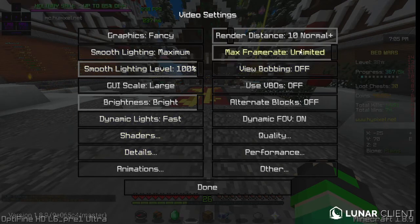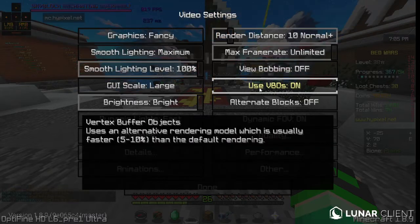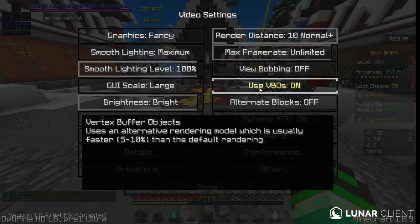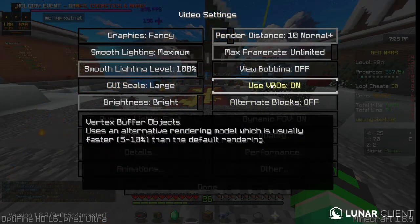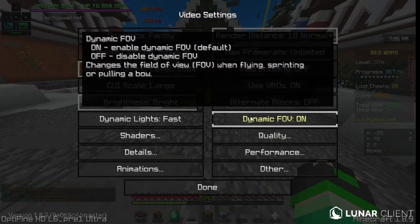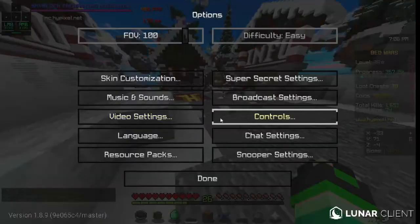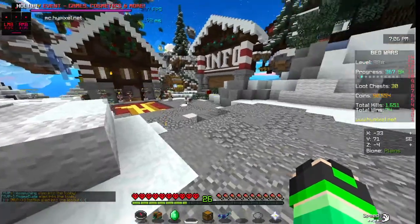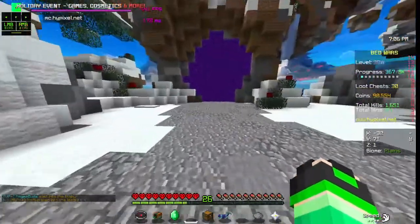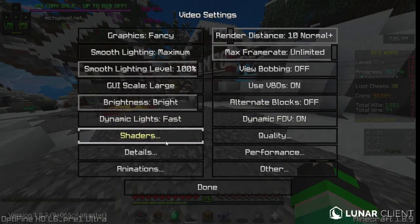VBOs — I don't think it really matters. I'm going to keep it off. Alternate blocks: off. Dynamic FOV: here it is on — walking versus sprinting. I keep it on so I can tell the difference when I'm sprinting and stuff.